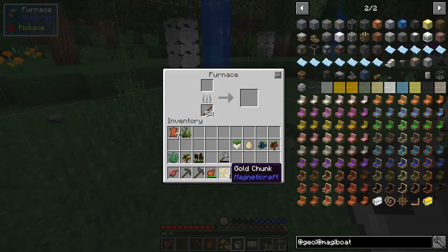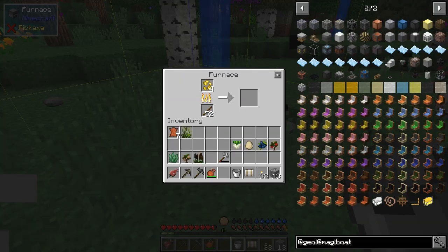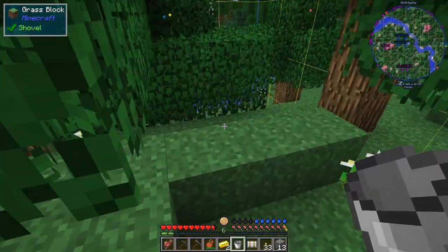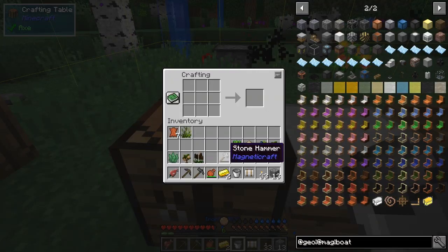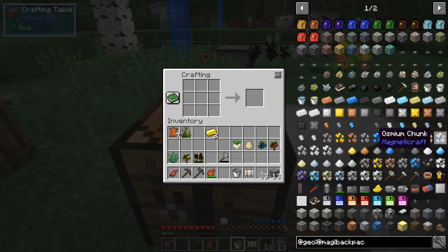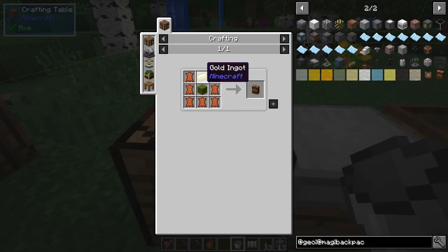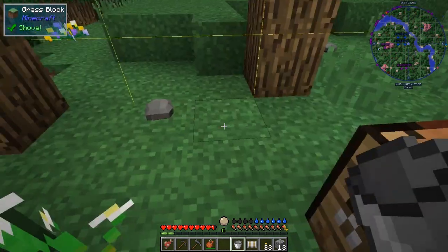We should now have four gold chunks which we can smelt, and that should give us eight pieces of gold. We need one piece of gold to make a backpack, because we've got all this stuff and it's going to be hard to transport back. Keep out of the way of that thing because it gets hot — it's making interesting noises. Now, what do we need for a backpack?